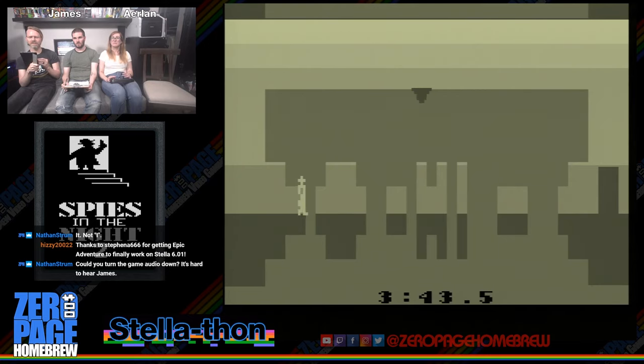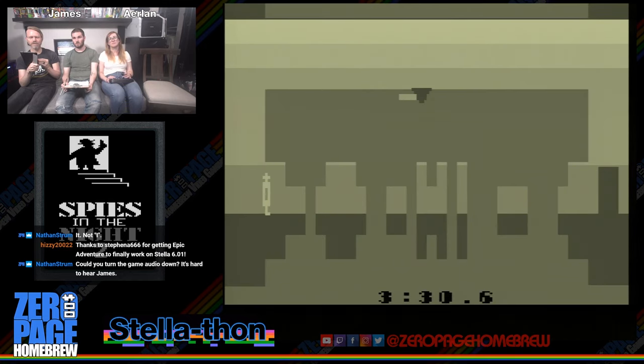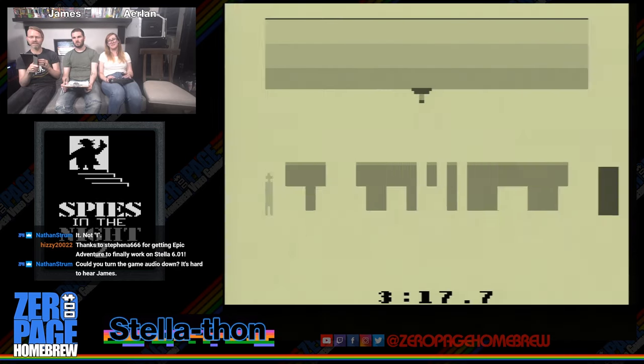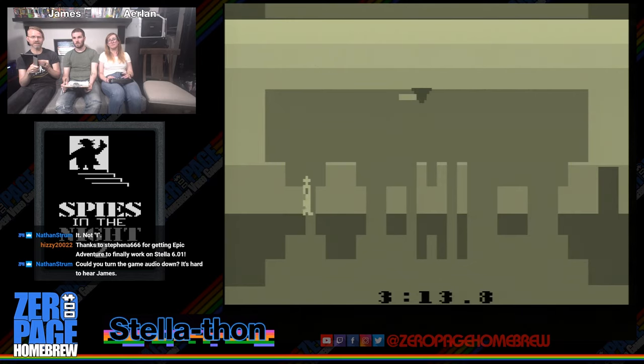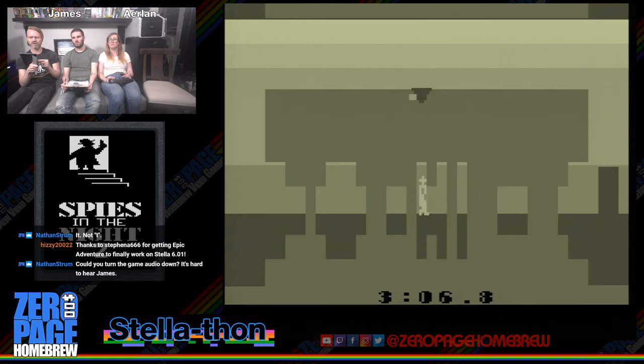Credit where credit is due: much of the heavy lifting to get Stella 6 able to run on the R77 is due to Christian Speckner — I believe that's Dirty Harry. He basically got the code released from Hyperkin to the point where it was just another Linux system. Once he did that — and that was the bulk of the work — development for the system is like any other Linux system, so my work is much easier from that point. I can compile and test changes on my local Linux system, then connect to the R77 over SSH and send the changes directly. Once we got that working, it was time for the finishing touches: fixing controller issues, losing settings, overscan, vsync, etc. — all possible with Stella 6, many of them due to Thomas J. This is all still a work in progress.